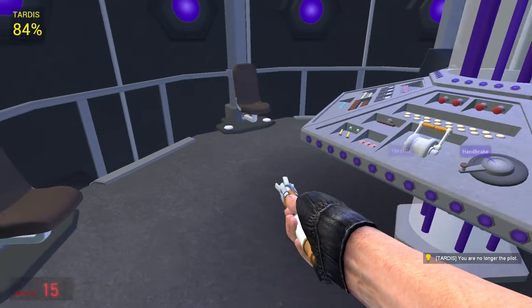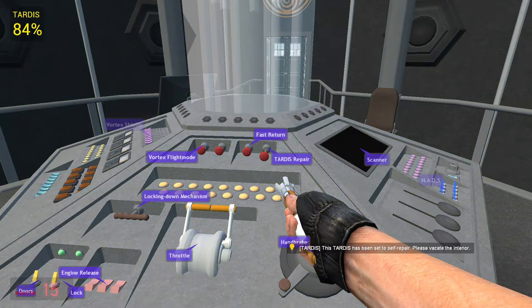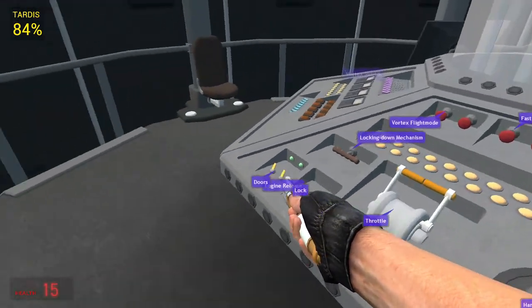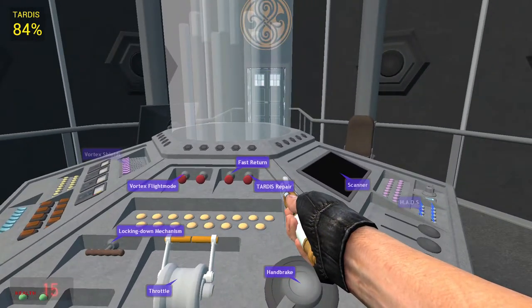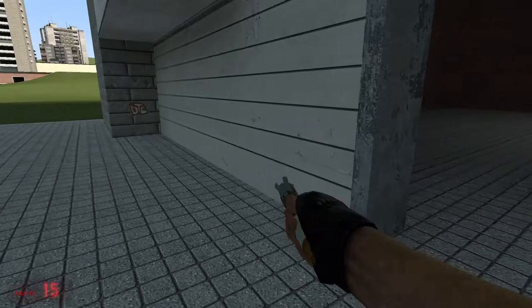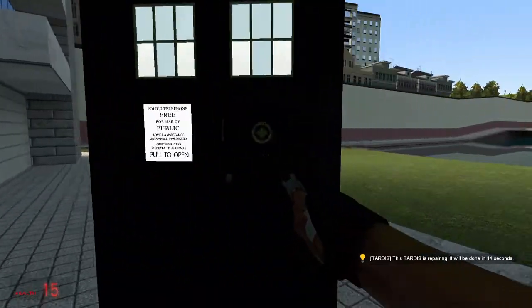You press the self-repair button — I think it's called patch repair or just self-repair. Press E and it'll turn off the whole entire power and it will say 'Self-repair has been engaged, please vacate the interior.' You can use the doors and the door lock if you wish. It will close the doors. This will take 14 seconds, so we don't have to wait long.